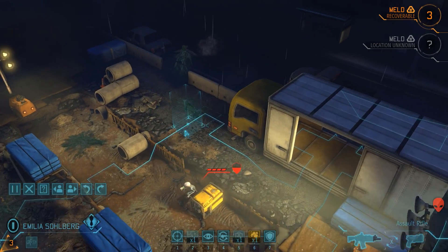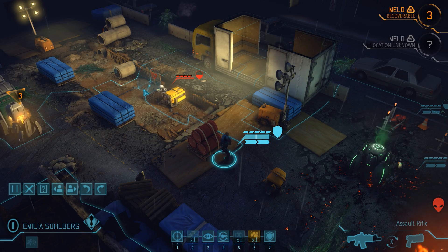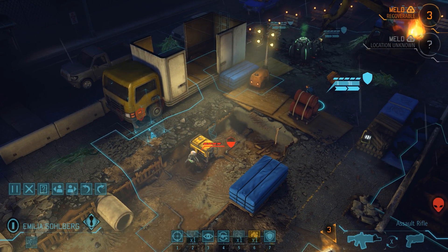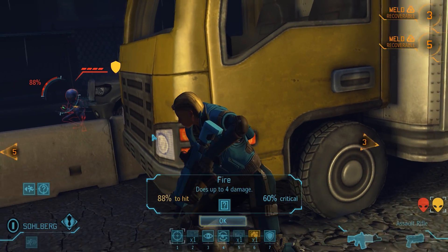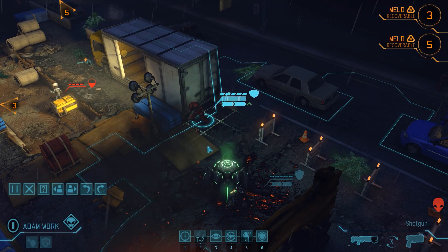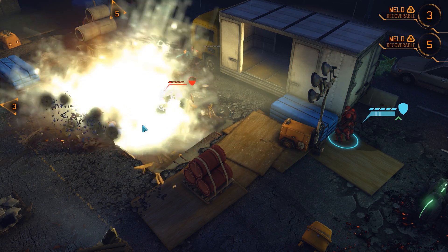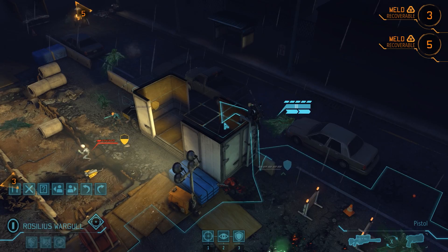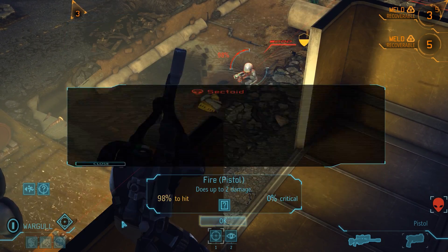Emilia notices the second melt container further in the back, and with three turns still left on the first one we should not need to hurry. We have a more or less guaranteed kill against the sectoid in half cover, but the other one is hiding behind the pickup truck, possibly on overwatch. So we ignore the first alien for now and get Emilia into a flanking position - another critical hit, leaving only one more enemy. A grenade from Adam won't kill the sectoid but removes its cover and gets it down to one hit point. Roselius climbs up to the truck and shoots down with his pistol - the high ground gives him a 20% aim bonus and with a 98% chance to kill, we take the shot. Sectoid number six goes down.